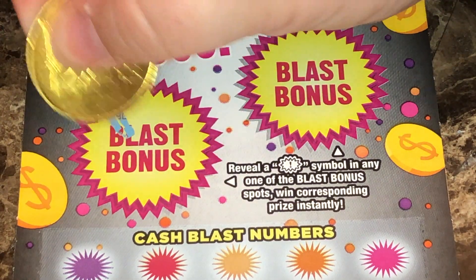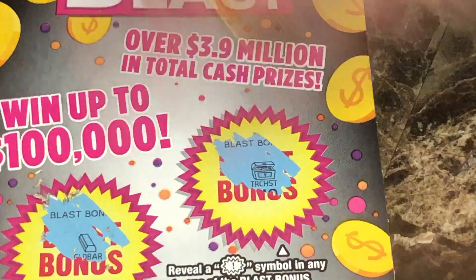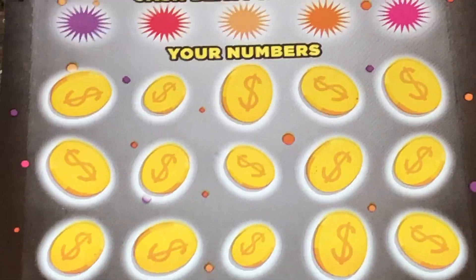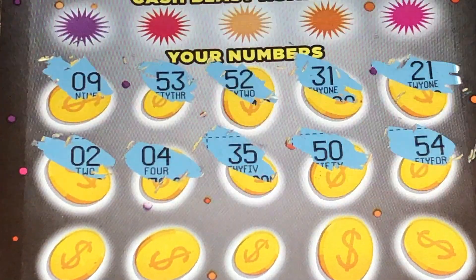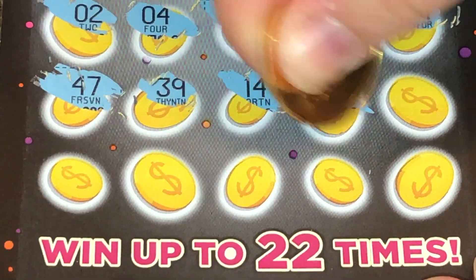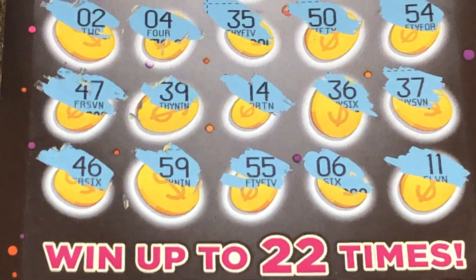Let's look at the cash blast bonus first to see if we have that symbol. That is a gold bar, and up here is a treasure chest. So no luck there. Let's go ahead and see if we can get any of those symbols down below. No symbols on this ticket.